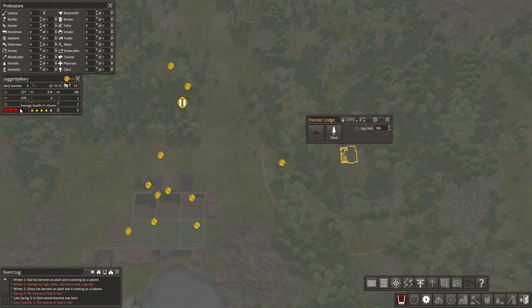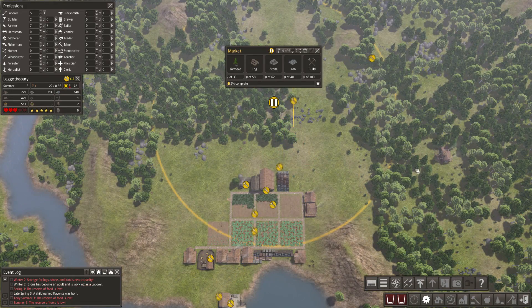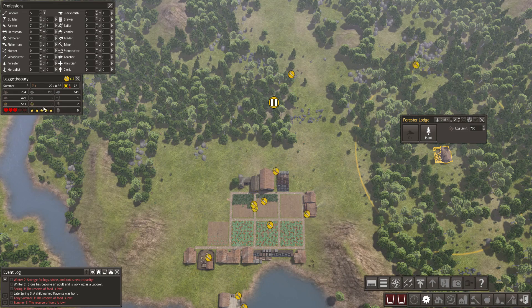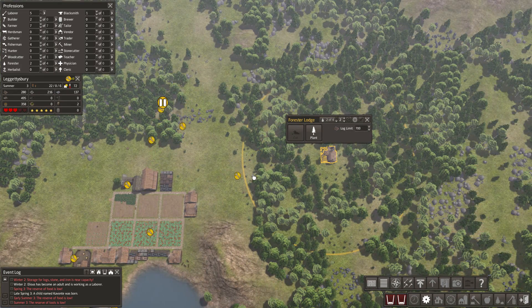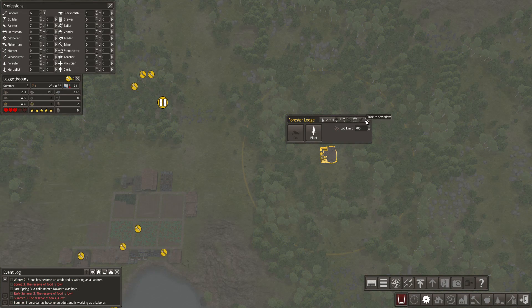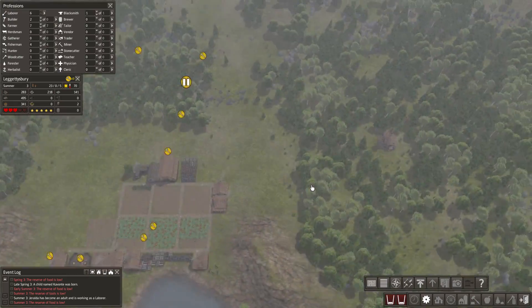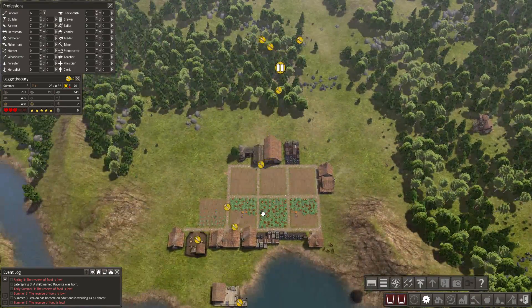Our average health has dropped quite a bit and we're already in December of year three. So I'm thinking I might want to put a herbalist in there. I think I was originally thinking about putting a gatherer in there, but I think we can put a herbalist and a gatherer together, so that should be fine.